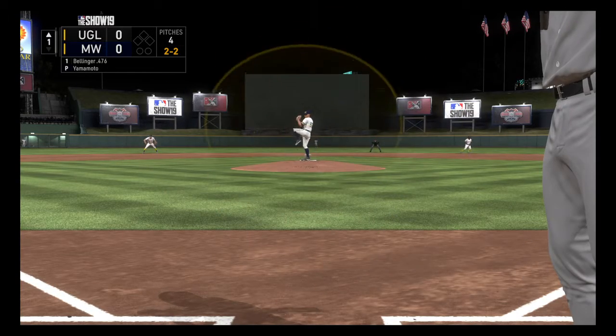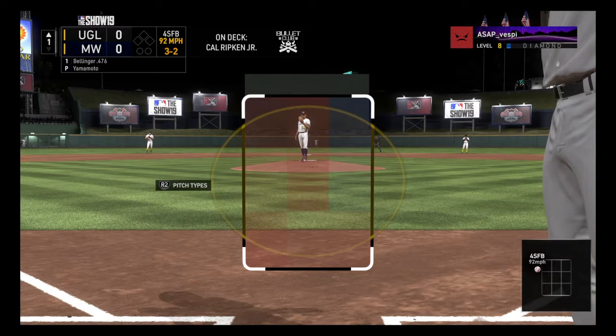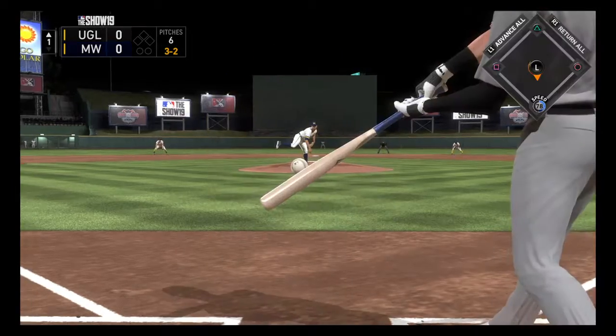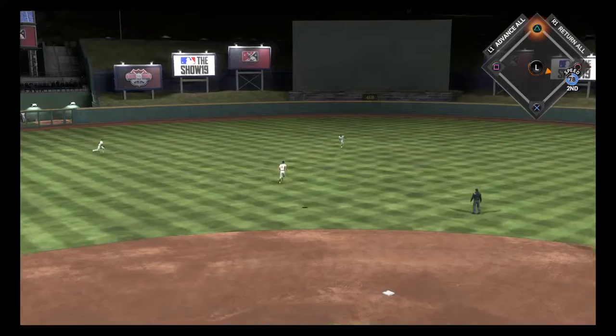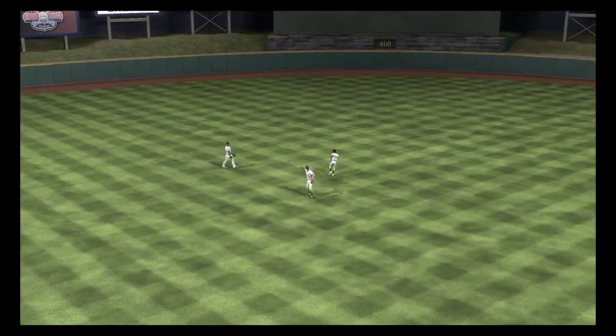Not sure if that was a great take or if he got locked up on a two-seamer running away, but either way it worked out well for him. That's a well-thrown pitch, though. Hit in the air to shallow center — Ripken ranging into the outfield, he gets there to make the play for the first out of the inning.